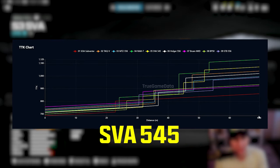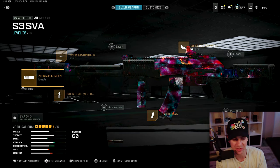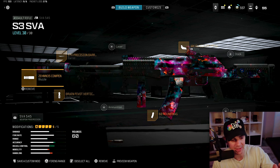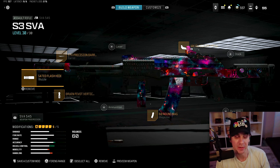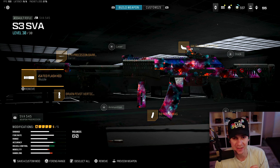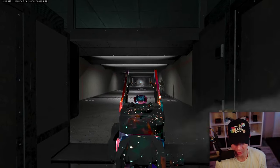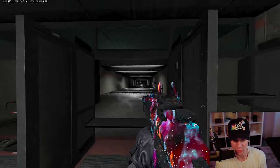The class you're looking at right here is if you are not using it in burst. I would recommend this exact class — if you're going to be holding down the trigger there's going to be more recoil to deal with, and attachments like the compensator and the bruen pivot vertical grip are going to help that a lot. If you're not using it in automatic and want to use it in burst, that gives it even easier recoil control. Here's what it looks like shooting in automatic — towards the end it has a little bit more jump, but it's definitely controllable.